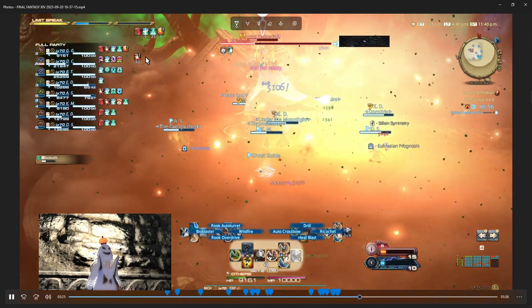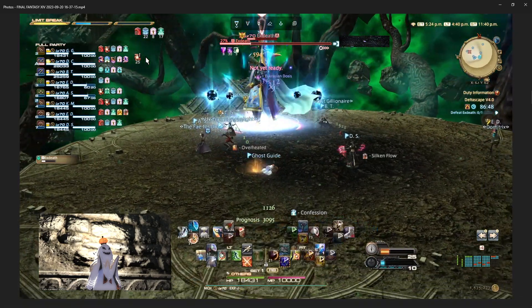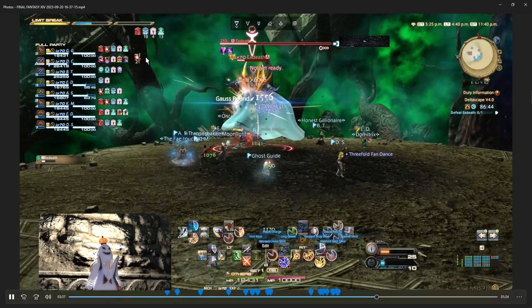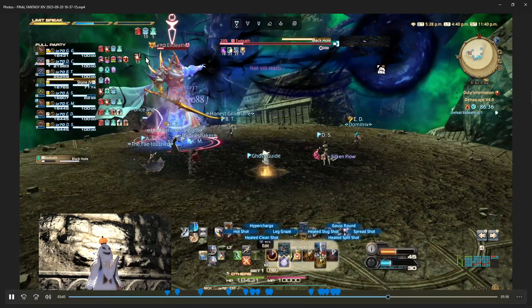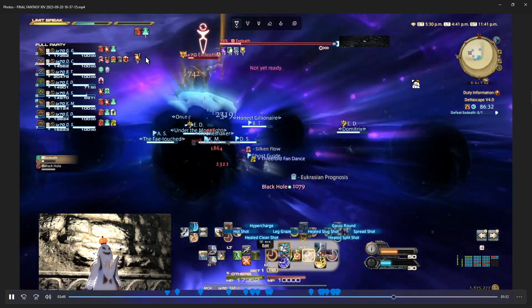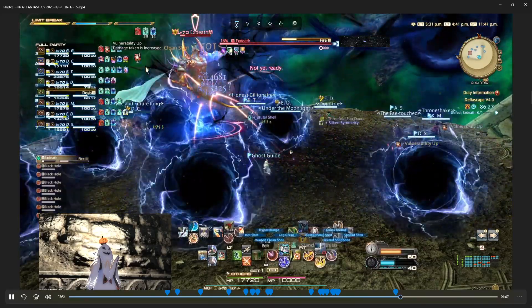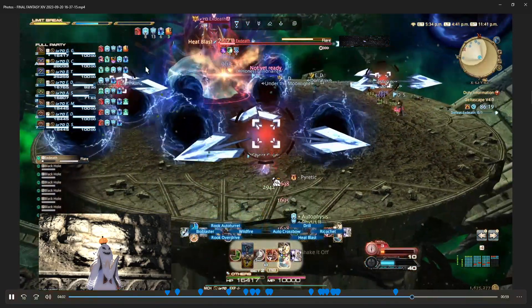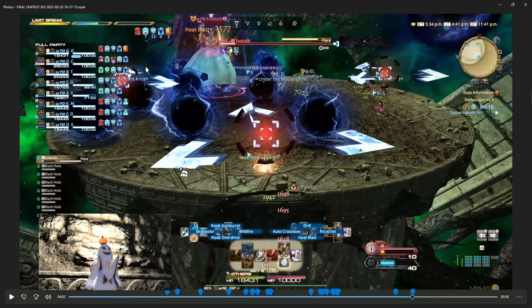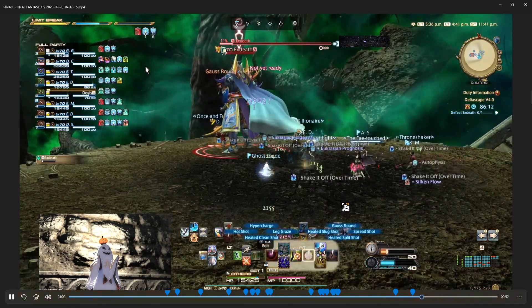Meteor — we have the raid-wide. Thunder 3 — the vulnerability thing, stay away from the main target. Black Hole. The trickiest thing about this fight is just knowing if it's going to be the move with the void or not — you have to look at it. Fire 3 with the void is the Pyretic thing, so you don't want to be moving or attacking too much. Flare marker — move out of the way and stay away from people. Try not to fall off the stage.